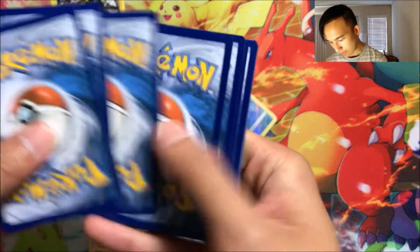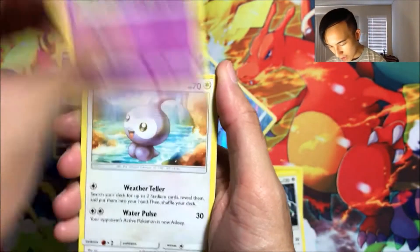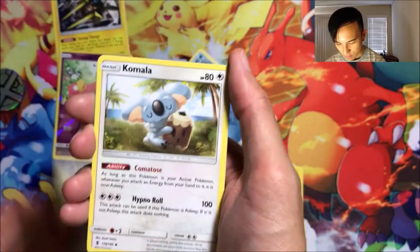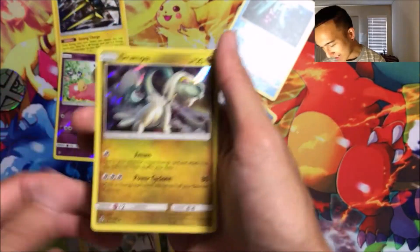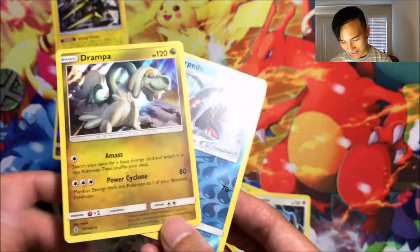Heart of the cards! We got Castform, Tentacool, Clefairy, a Litwick, Fire Energy, Watchog, Multi Switch, Comfey, a reverse Mareanie, and a Drampa holo foil. Oh well, I got this already, but that's cool. So yeah, we ended up getting a reverse rare Sharpedo and this holo foil Drampa.